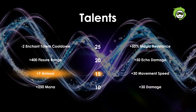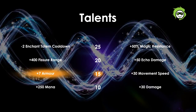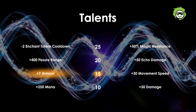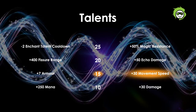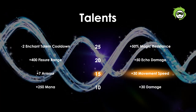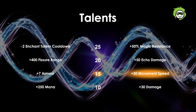For level 15, you have either plus 7 armor or plus 30 movement speed. The plus 7 armor is not that great for a level 15 talent, but it's an okay choice if you are facing a lot of enemies with high physical damage. However, the 30 movement speed is always great on Earthshaker as he is a hero who depends a lot on positioning to make the most out of his abilities, making it a solid choice for any game.